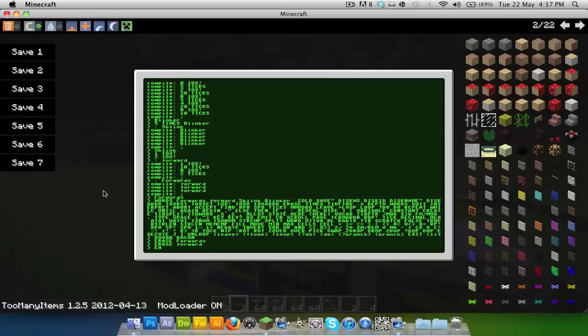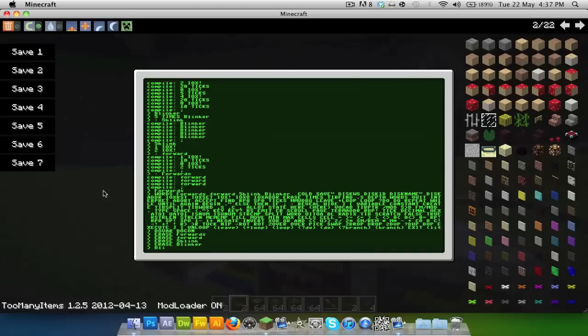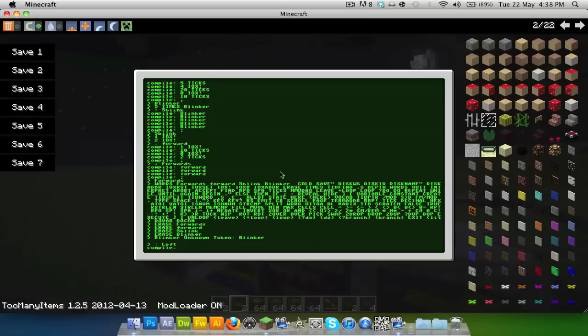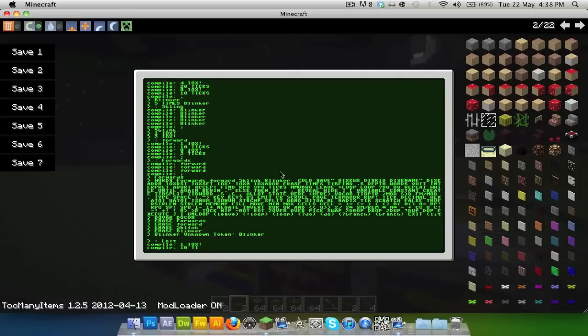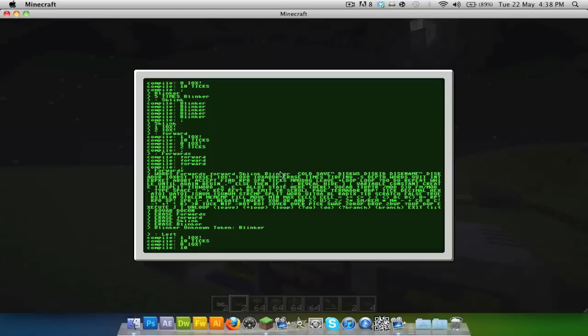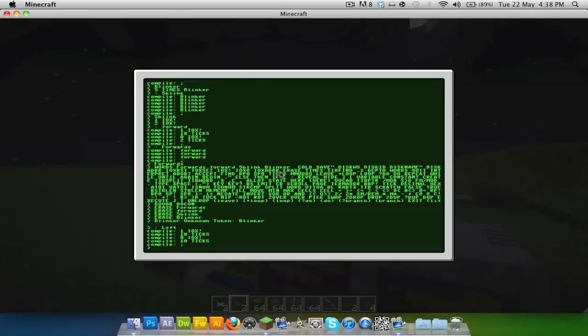If we type 'blinker' now it should say 'unknown token: blinker' — which confirms it's deleted. Compile a new program called 'left.' Do '1 IOX', 10 ticks, '0 IOX', 10-tick gap to give it time, then end the program. Now if we type 'left' — there you go, it moves left one.